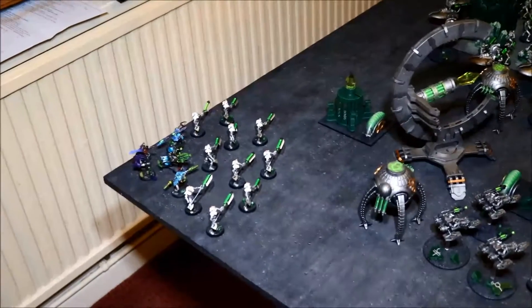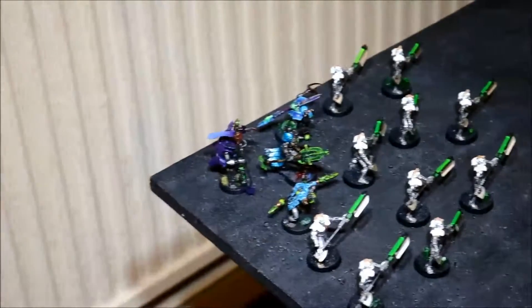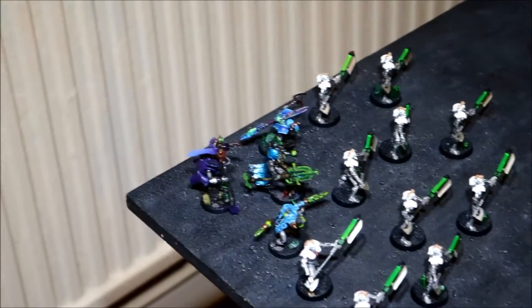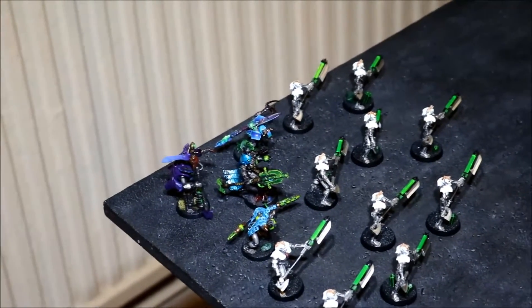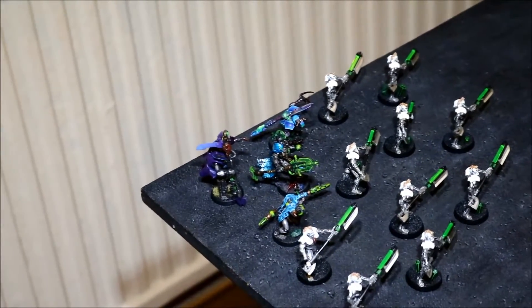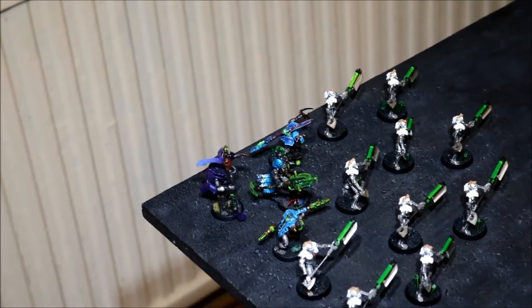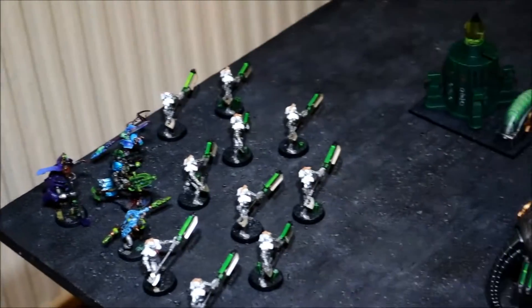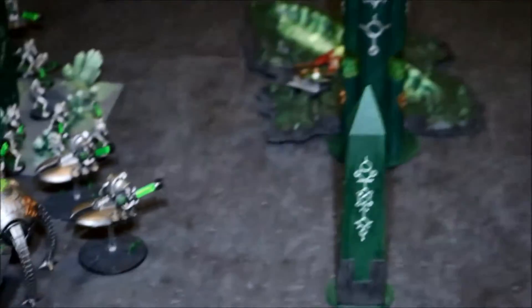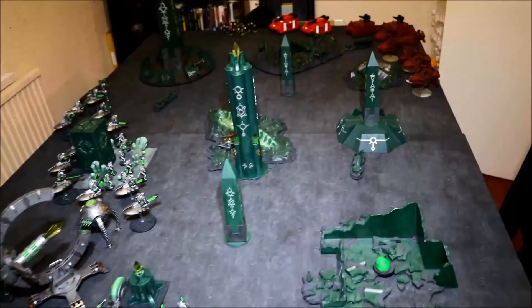Then I have a squad of Sword and Board Lychguard. I've also taken the Royal Court formation — I've got Vargard, a Cryptek, and another Overlord with another Warsai. The Cryptek's got the Solus Staff. So that is my list — 1850 points.